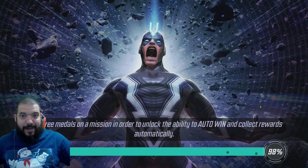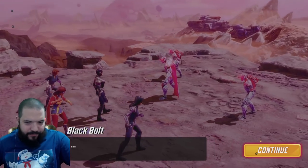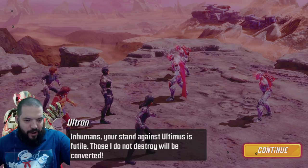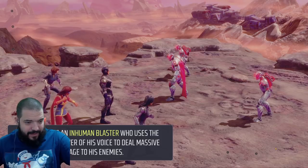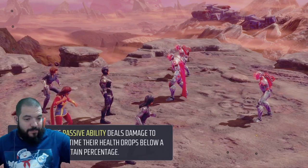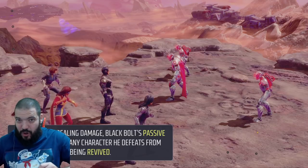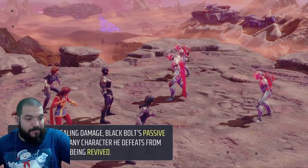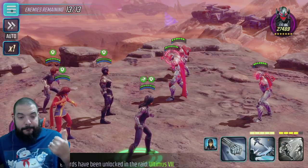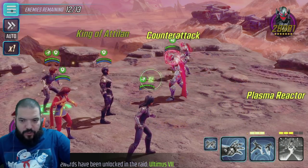Loading in — really excited about this. Black Bolt is an Inhuman Blaster who uses devastating powers of his voice to deal massive damage to his enemies. His passive ability deals damage to enemies the first time their health drops below a certain percentage. Keep in mind: it reads 'the first time.' In addition, his passive prevents any character he defeats from being revived — including Ultron — but excluding Dark Phoenix, because Dark Phoenix is a summon, not a revive.